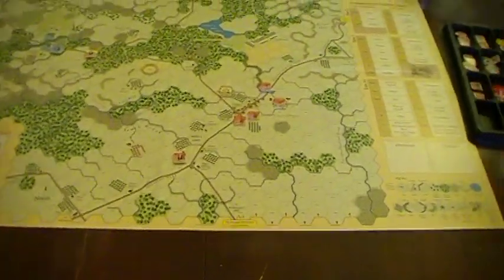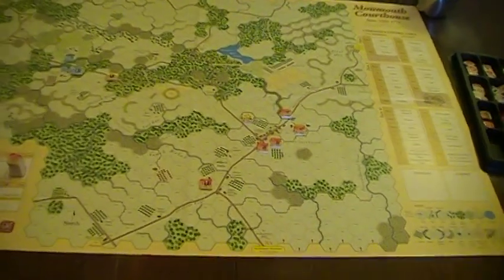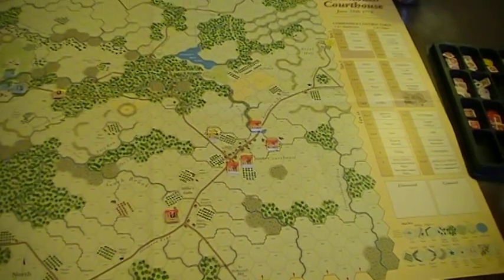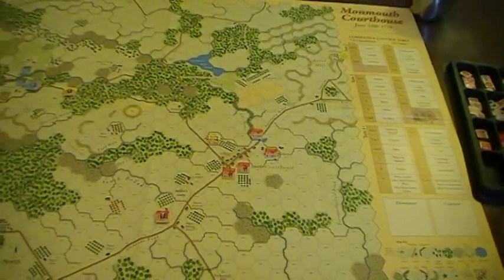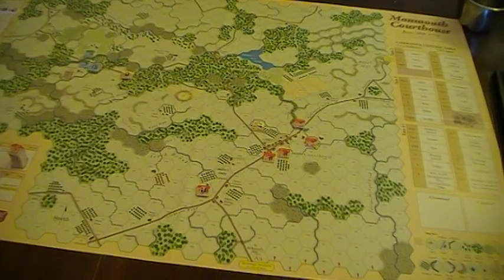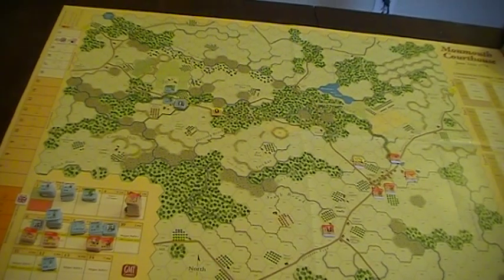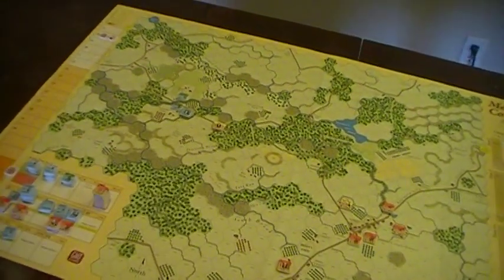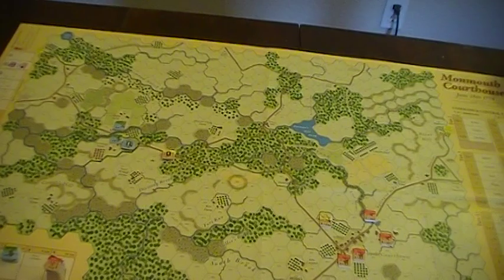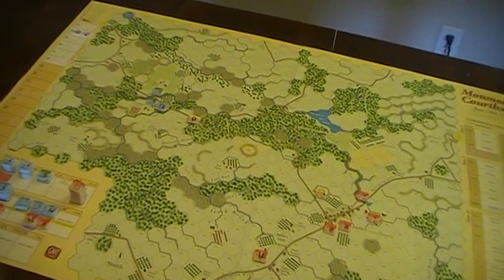Washington's army has been kind of dogging Clinton's army, and Clinton came to a stage — to stop in his change of base from Philadelphia to New York. He could have probably pressed on; it's almost as though he's challenged Washington to a fight. An interesting series of events happens where Charlie Lee, or Charles Lee, Washington's top subordinate, had been suggesting all along that chasing the British was a bad idea, that if they engage, they will probably end up in a losing fight.